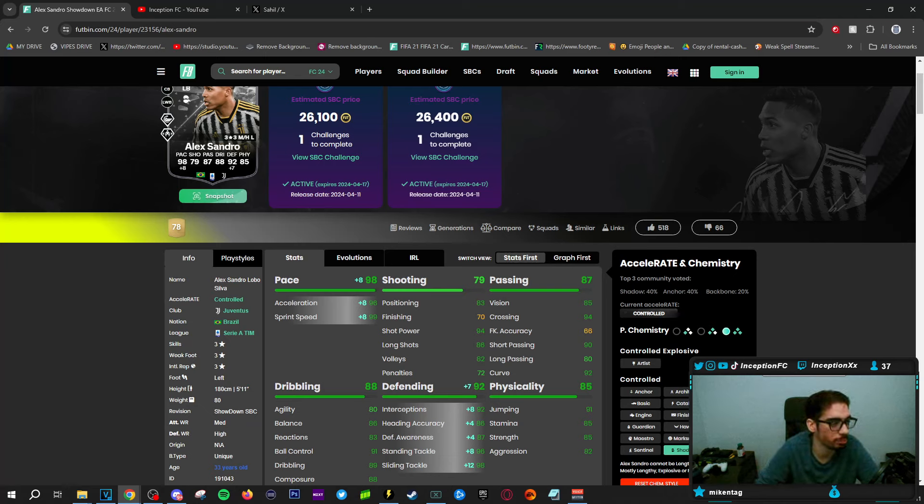I feel like that's probably going to be the main flex for this card in the future as well, if he does end up getting the improvements. Because on the shadow chemistry style, if you look at the card on an anchor with 92 acceleration and 95 sprint speed, it's not going to be super ideal for the long term. If he gets the improvements, you could potentially use that as a center back, but he doesn't really have defensive play styles for that area, so it's probably going to be a card you keep on stay back while attacking in the left back position. On the shadow, he'll be working with good pace, better defense, and physical stats will still be in a decent area.